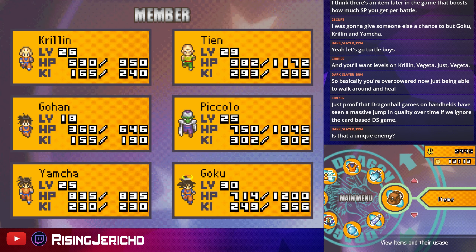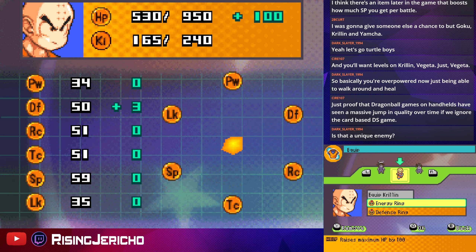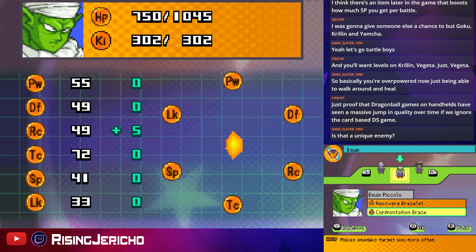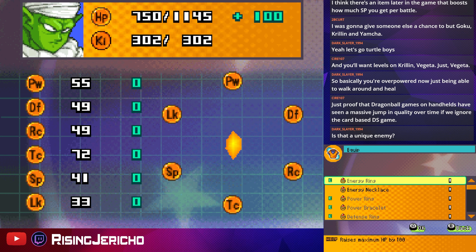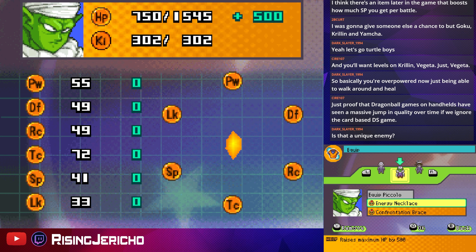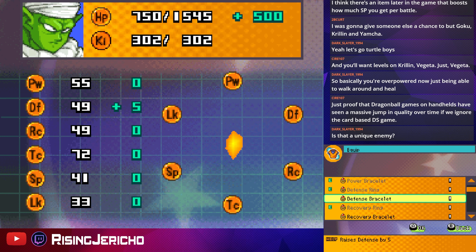Energy Necklace — wait, what was that? I feel like that's something good. Oh — that's 500. Jesus, well I know who's getting that. Defense Bracelet as well — nice. Piccolo is f***ing unkillable right there. Since we're not really adhering to that strategy anymore, let's get him the best defense items.